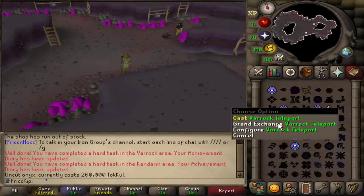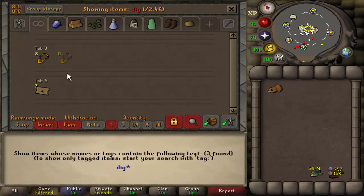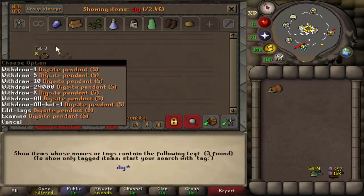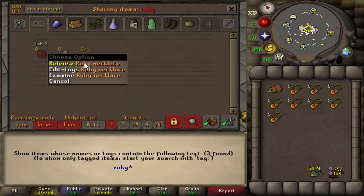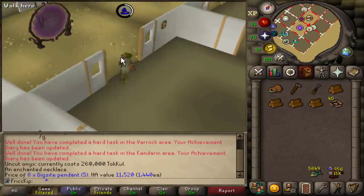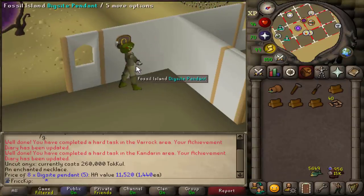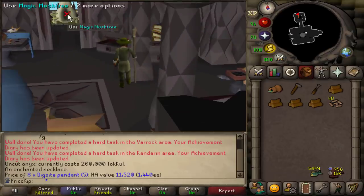Just to flex, we should do the first birdhouse run using the mounted dig site pendant in the POH. We still have a few dig site pendants in the bank, but there's no use for them now — we'll just alch them. That'll free up a bank spot, arguably even three because of the spot I was saving for future ruby necklaces. Let's set the pendant to fossil island — so now we can just left click and it'll take us straight there. Don't forget your birdhouse runs.